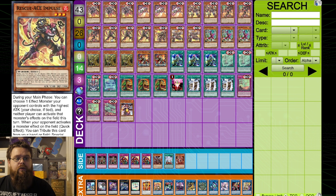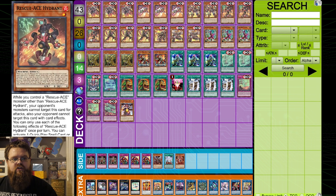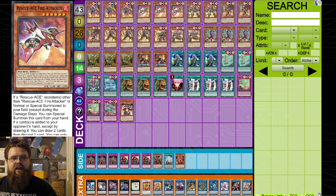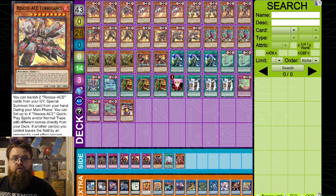We've then got Triple Impulse, which is a Warrior level three. During your main phase you get to choose one effect monster your opponent controls with the highest attack — your choice is applied and neither player can activate that monster's effects on the field this turn, which is a very nice way to block out Fenrir. When your opponent activates a monster effect on the field, as a quick effect you can tribute this card from the hand or field to special summon one Machine Rescue Ace monster from your deck. This deck is a mixture of Warriors and Machines — that's where Hydrant, Fire Attacker, Fire Engine, and Turbulence come into play.